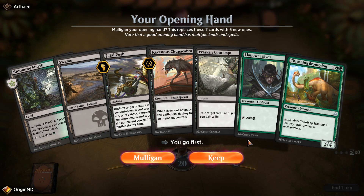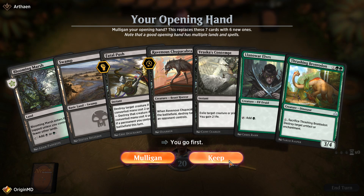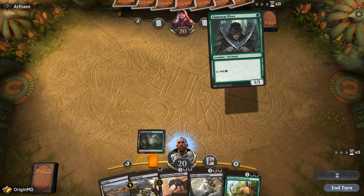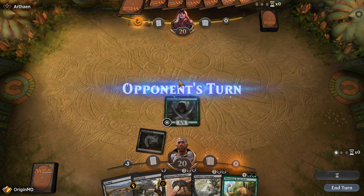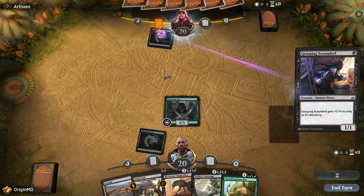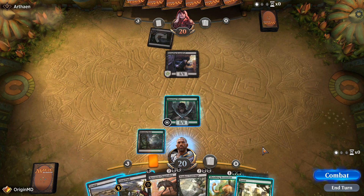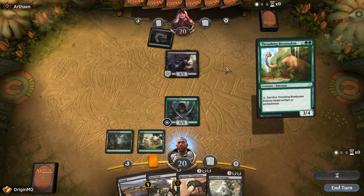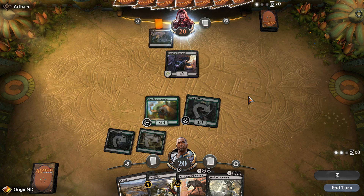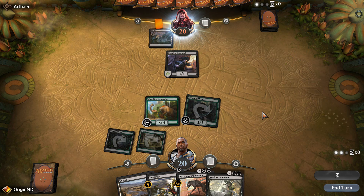We have Llanowar Elves to potentially go for Trashing Brontodon — let's keep this hand, we're going first. Let's play out the Llanowar Elves and see if our opponent has an answer. Our opponent is playing black — a Grasping Scoundrel. We'll play out a Forest and then play out the Trashing Brontodon, which will also be able to block the Grasping Scoundrel. Since we have two black mana sources we'll be able to play out the Chupacabra if we need to.